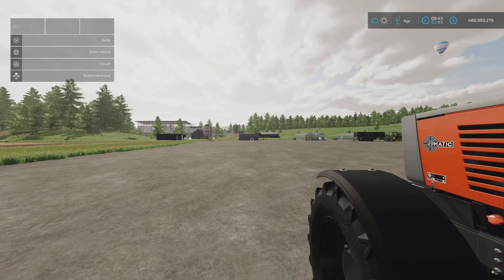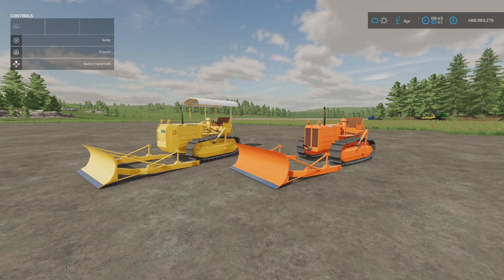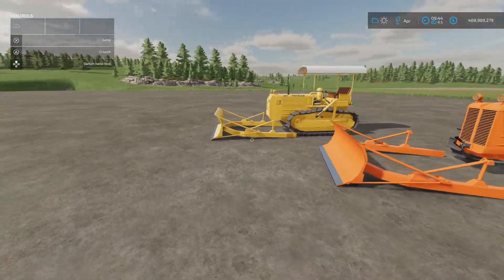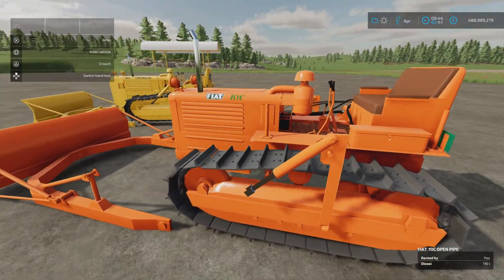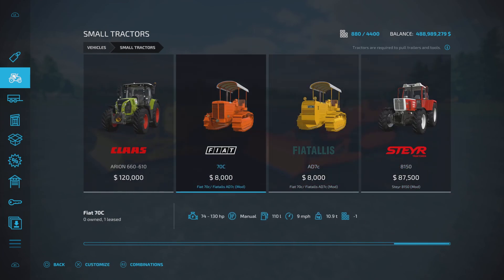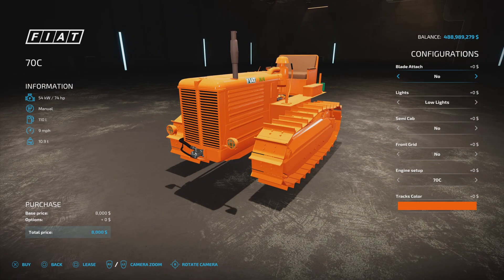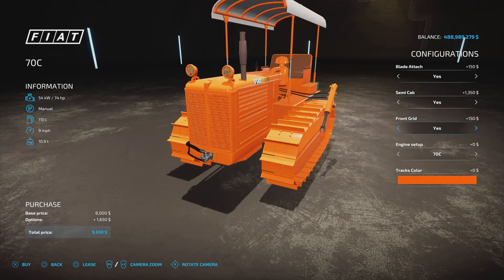Next — I think we had these in FS19 — this is the Fiat 70c and Fiat Alice AD7c by Farmer Boy. 8.5 megabytes to download, nine slots each, and the leveler is one slot. It's a 2.4 meter leveler bulldozer blade — you can push stuff with it, it's not a plow. Nicely detailed, they sound great with squeaking and clunking as you go. You'll find them under Small Tractors. The Fiat 70c is 8,000, slot count comes down to one. Options: blade attached yes or no, and if you put the blade on you get the cab — yes or no.